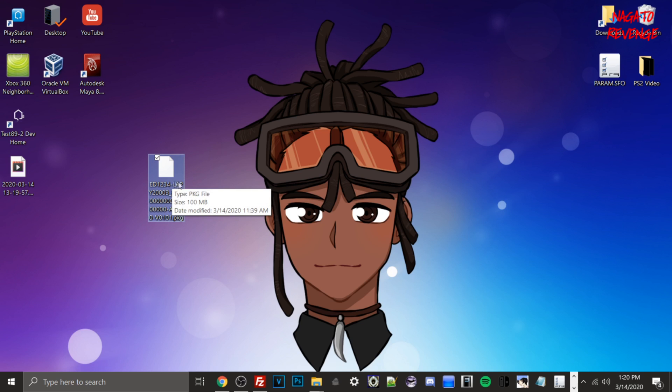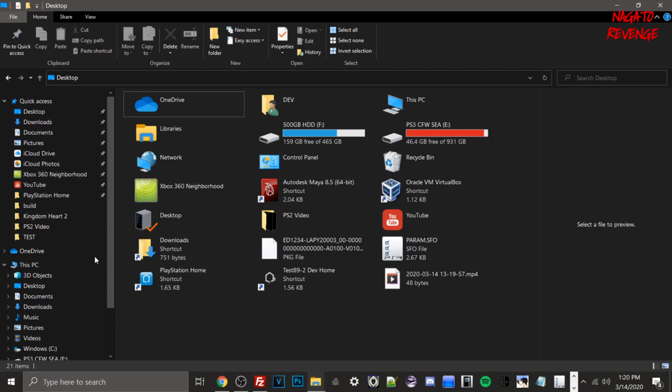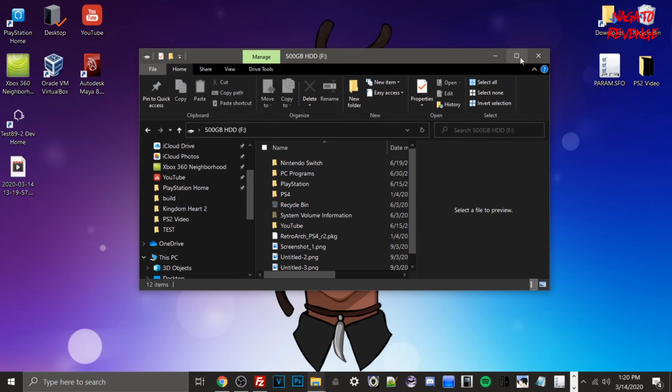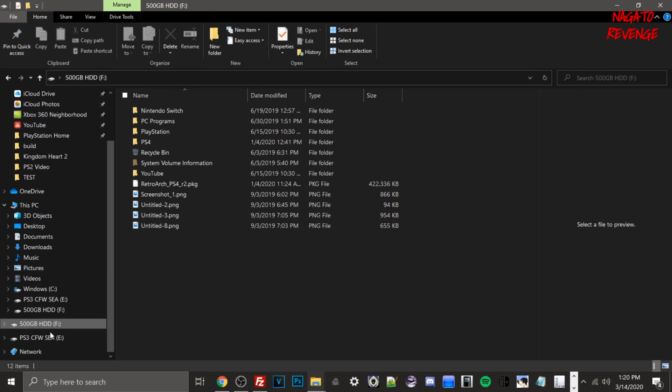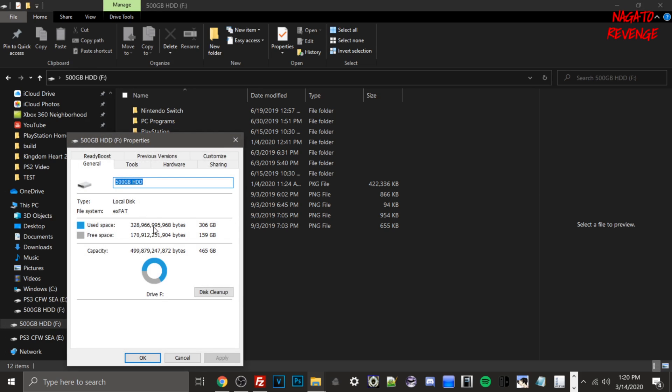Once you have it on your desktop, open up File Explorer and plug in your USB. I'm using my 500 gigabyte HDD drive and it's already on exFAT — you can see I have enough space to dump at least one game. I do want to state: make sure you have enough space to dump your game, because if you have limited space it's not going to work out well for you.